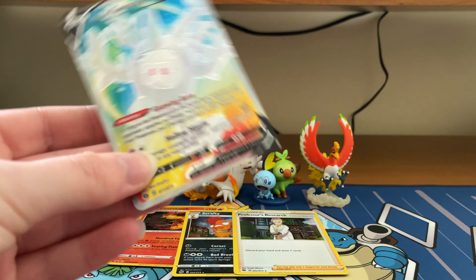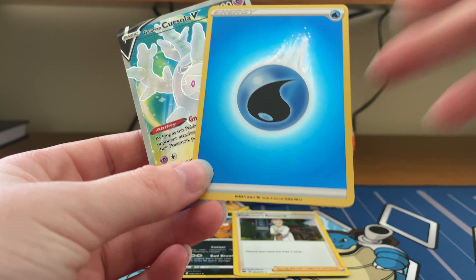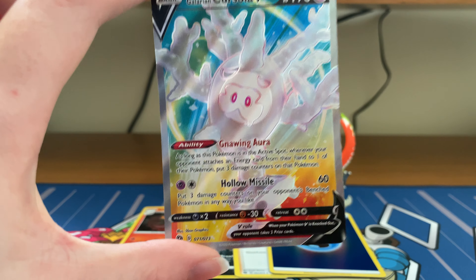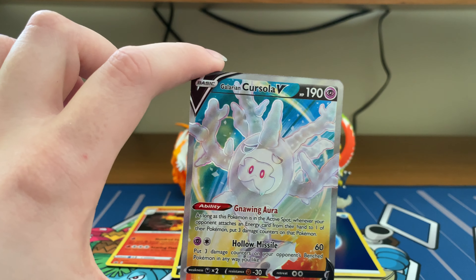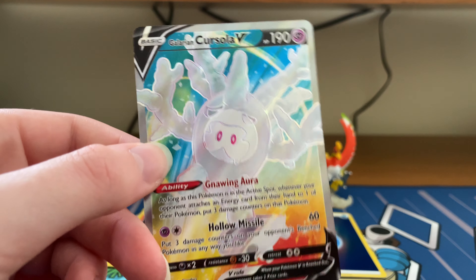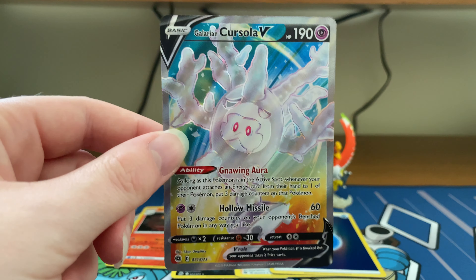Motostoke wins by a landslide on that final pack because I love my holo energies - they look great in the deck. And we also got a full art Cursola V! I keep forgetting it's Cursola because obviously Corsola hadn't had an evolution until the Galar region.